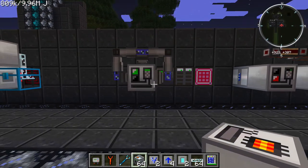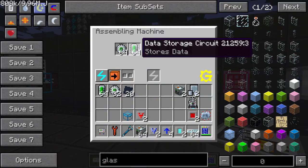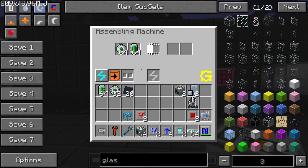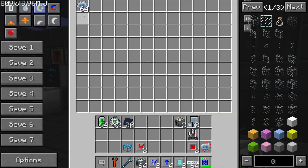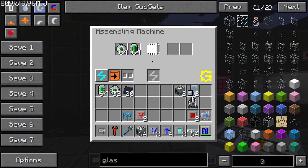Over here we have the machine automated with Applied Energistics, which is a really awesome way to go — I would always strongly recommend it. Here we have data storage circuits and data control circuits making one of the most advanced items that this machine could possibly make: the data orb. There we go, those combined and now it's making advanced circuits. That's an automatic setup, really compact and easy to use.